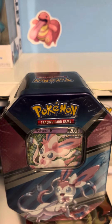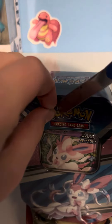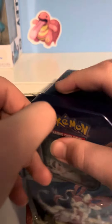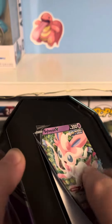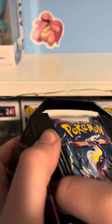Alright guys, today we're going to be opening up the Sylveon V Pokemon 10. Cut right there. Alright, now let's peel it. Alright, so we have it. Now we're going to open it. It looks like we got a nice Sylveon V code card in the back. And then we got four packs. Let's see what they are.